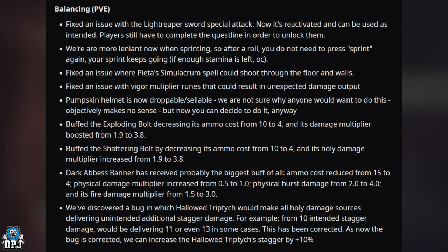The Pumpkin Helmet is now droppable and sellable. The Exploding Bolt has been buffed: ammo cost reduced from 10 to 4 and damage multiplier boosted from 1.9 to 3.8. The Shadowing Bolt has also been buffed: ammo cost reduced from 10 to 4 and holy damage multiplier increased from 1.9 to 3.8. The Dark Abyss Banner received the biggest buff: ammo cost reduced from 15 to 4, physical damage multiplier increased from 0.5 to 1, physical burst damage from 2 to 4, and fire damage multiplier from 1.5 to 3. A bug where Hollow Triptych caused unintended additional stagger damage has been corrected, and Hollow Triptych stagger has been increased by +10.